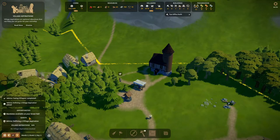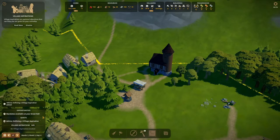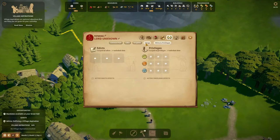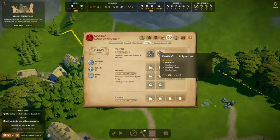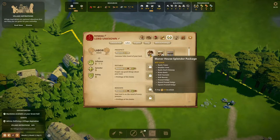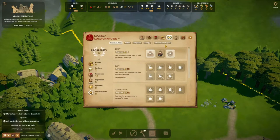Mandates are available — but I don't want to do that yet. We have to define a village aspiration. We can now unlock the monastery and a rustic church. We can unlock the military fort and the stake wall, and we can unlock the manor house splendor, market splendor, the hedge, and of course the bailiff.